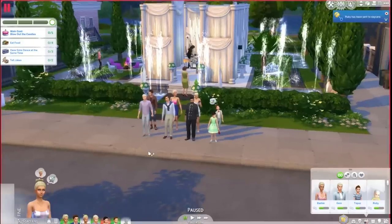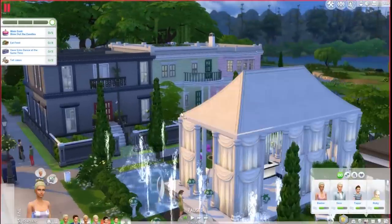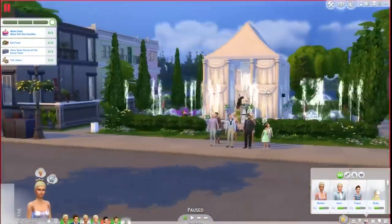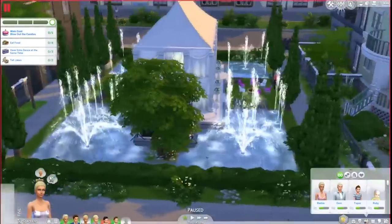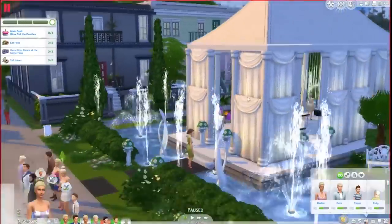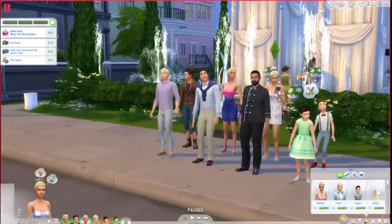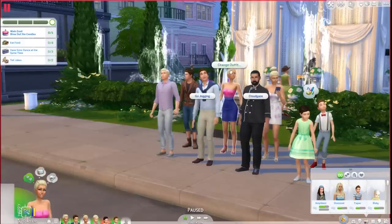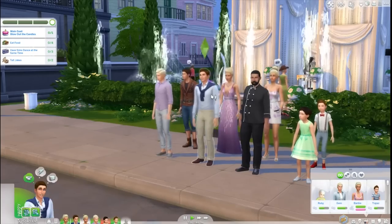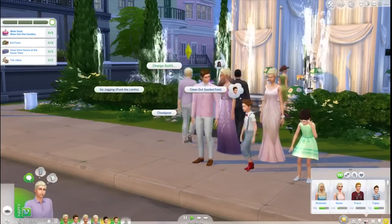Party, party, party — so exciting! It looks so pretty, you guys. This is the way, way, way, way over the top birthday tent destination for Diamond, because it's Barbie and I just feel like we needed to go ultra over the top. Diamond actually looks really nice like that, but we'll change her outfit into formal. Barbie looks quite nice too, but we'll change her — going way over the top for this.